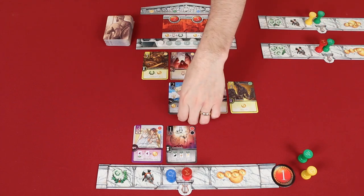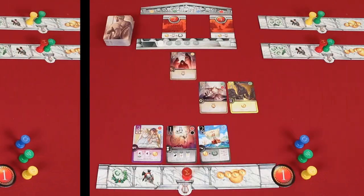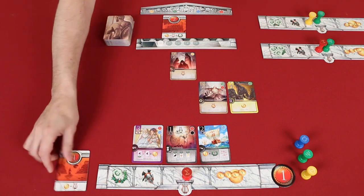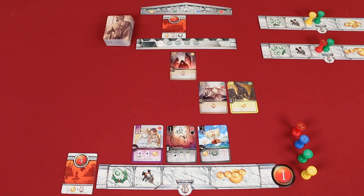This time around, maybe I'll collect this one and remove the blue column. When it comes to my final turn, I'll collect this quest tile, put it here and remove my column. Once all the players have used all of their columns, the round is over.